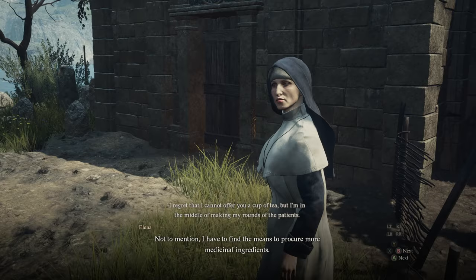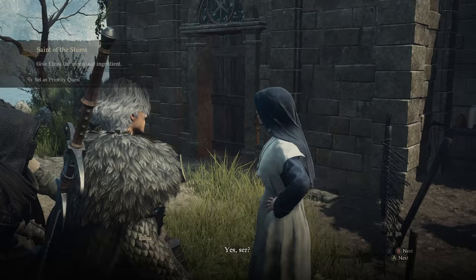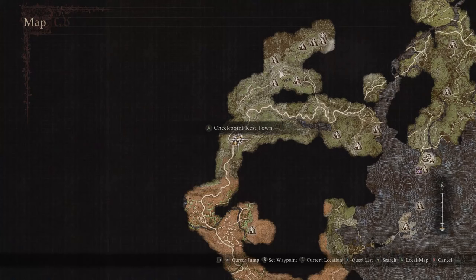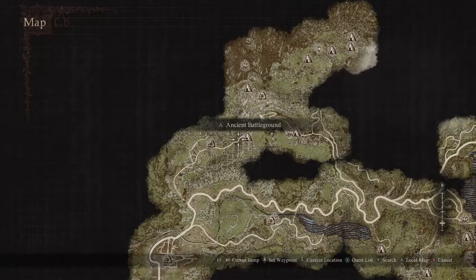When you do speak to Elena, she will ask you for 3 miasmite, which is the material that drops from those blue floating phantoms you can find during the night. You can also find the phantoms and loose miasmite on your way to the Sphinx by traveling through the Worldsend Cavern in the Ancient Battlegrounds dungeon.